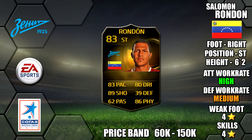Alright lads, so today we're going to be reviewing second in form Solomon Rondon. He plays for Zenit in the Russian League, he's 6 foot 2 tall, right footed, he's got high medium work rates, a 4 star weak foot and 4 star skills.